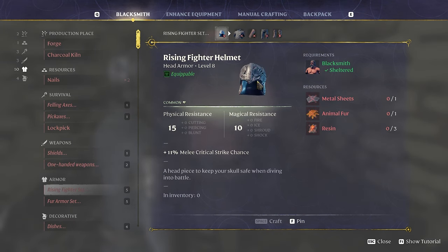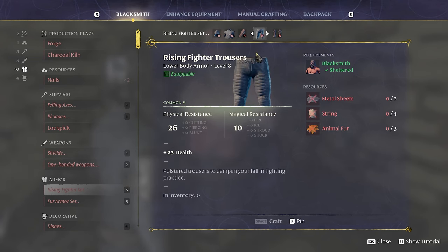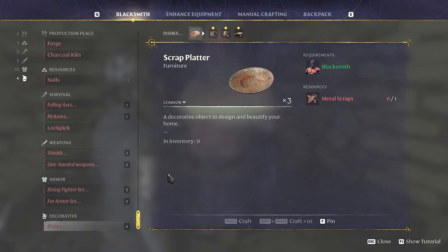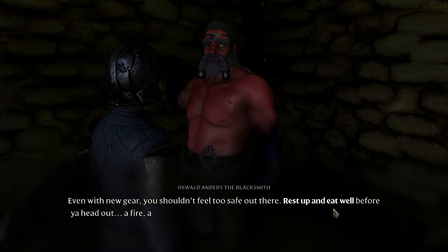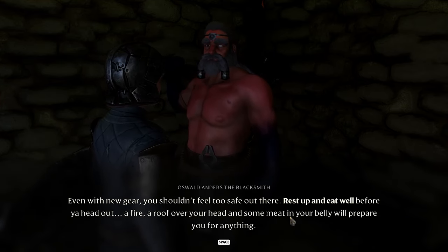I made some armor — this helmet, this chest piece, I didn't make the gloves, I made the trousers and the boots. There's also a fur armor set here — I don't know if there's a cold region or what. You can make some dishes too. Anyway, that's the blacksmith, he's pretty cool. 'Well rested, even new gear, you shouldn't feel too safe out there. Rest up and eat well before you head out.'